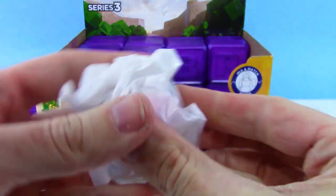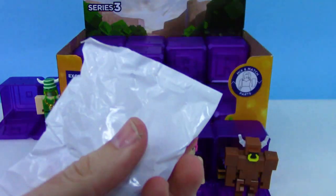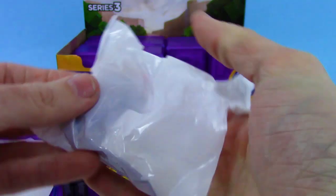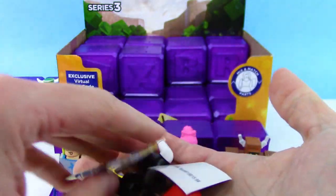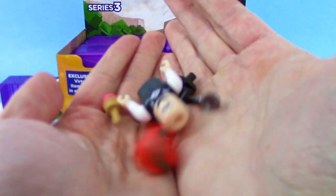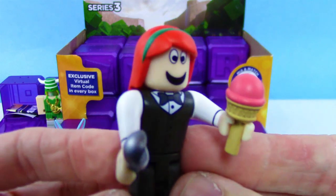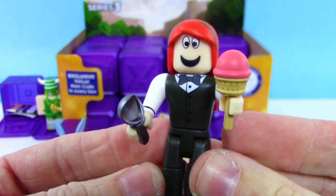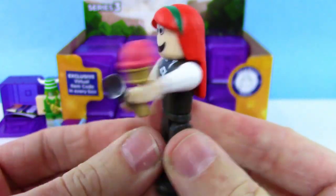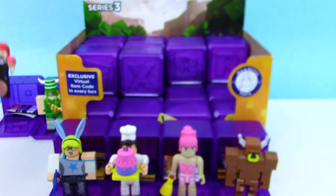Pretty ingenious if you ask me. Let's see what we get next. We got another new one — looks like we got the MeepCity Ice Cream Seller. Has the silly face there, got like an ice cream cone accessory as well as an ice cream scoop — pretty awesome stuff. Got like a waitress outfit, pretty spiffy.